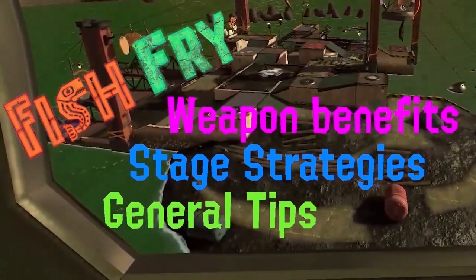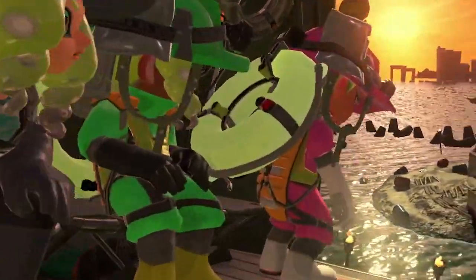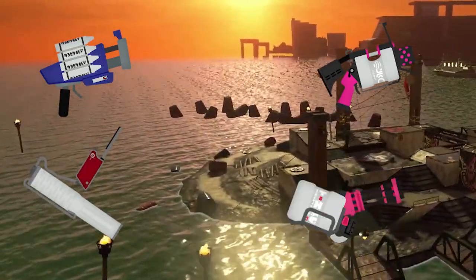What's up chum chitlins, I'm QuakersCo, and this is a fish fry for the Spawning Grounds. For our cookware, we have the Clash Blaster, the 52 Gal, the Flingza Roller, and the Heavy Splatling.